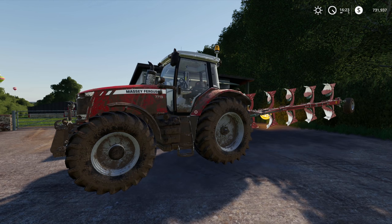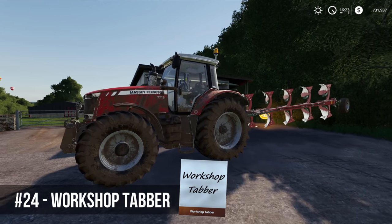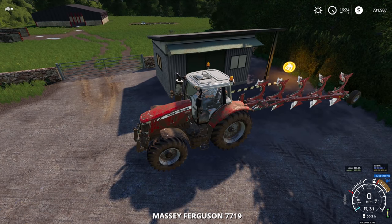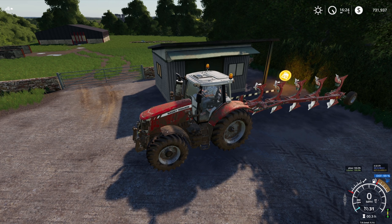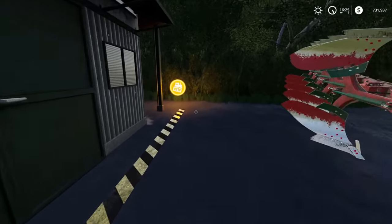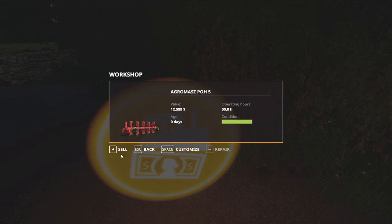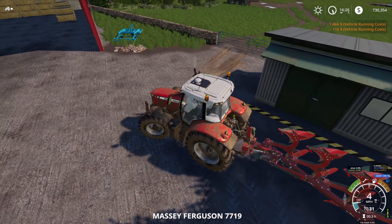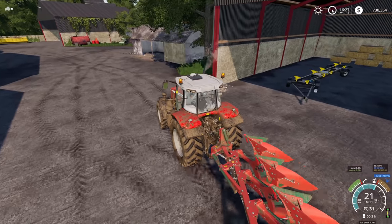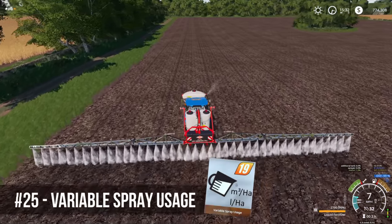The penultimate mod is Workshop Tabber. Without it, repairing a tractor with an attached plow means unhitching the plow, driving the tractor out, moving the plow, and bringing the tractor back — very frustrating. Workshop Tabber lets you tab between the tractor and the implement inside the workshop and repair them both at once. Tractor fixed, plow fixed, and you're back on your way. A brilliant, incredibly helpful tool.